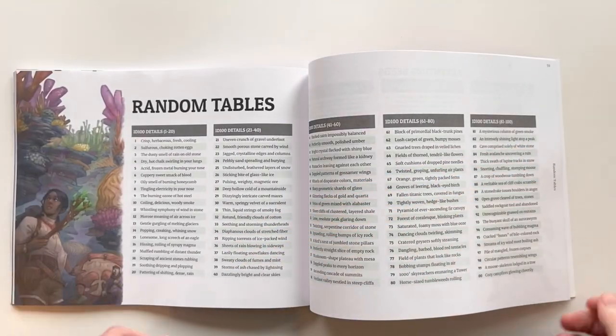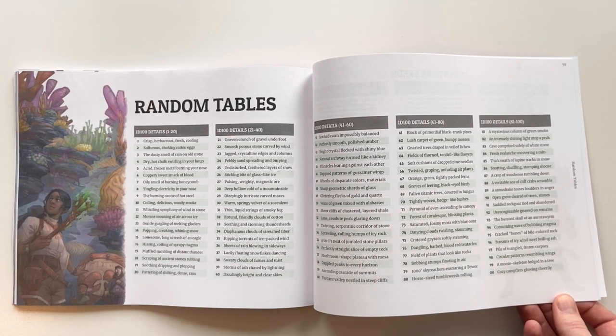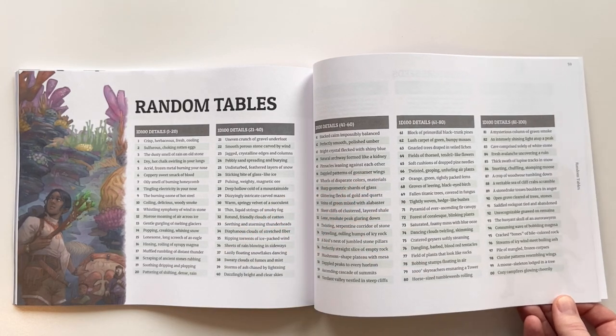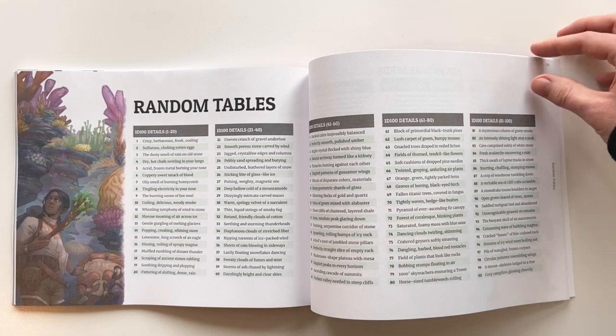The whole back of the book is a bunch of random tables. We have a 1D100 of just random details — for example, number 46 is 'dappled patterns of gossamer wings.' You could apply that to how particular magic looks, how an item looks, how the halls of a Shaper ruin look, whatever. Just there for inspiration for the GM.